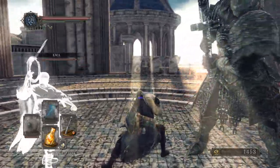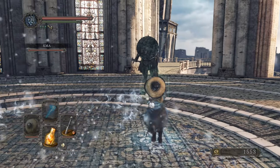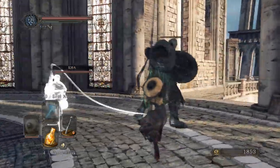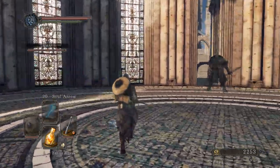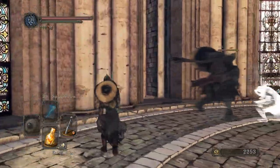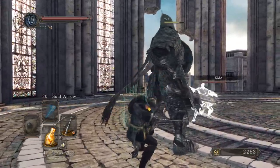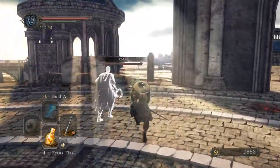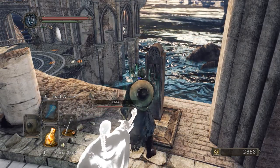This area looks more intimidating than it is. There's these three guys here, but they only have the one guy. These guys back off. It's different now — they now put the Palestone here. It used to be you had to kill all three in order for this to come up. We'll pull that lever — there it is. Got it.